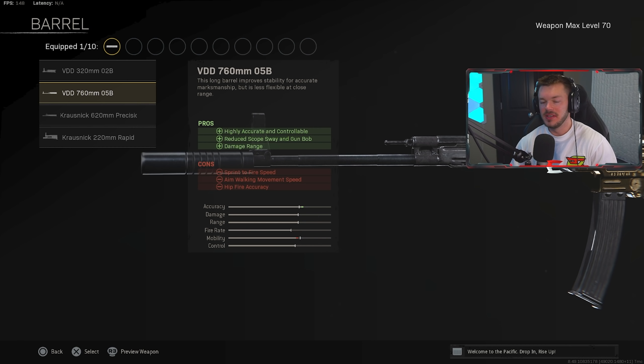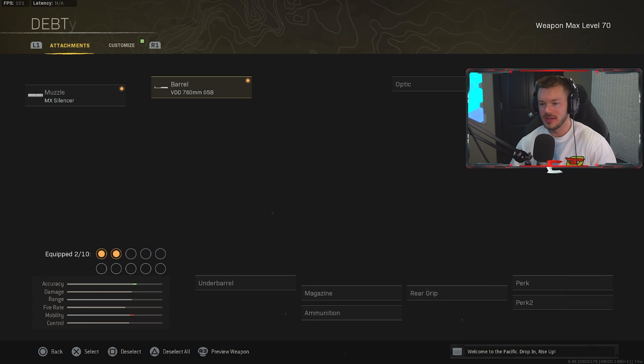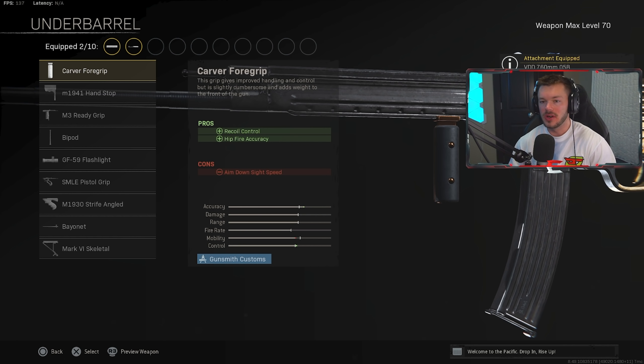In the barrel section, we're throwing on the VDD 760mm 05B barrel. This makes for a highly accurate and controllable recoil, reduces scope sway and gun bob, and increases damage range. It's similar to a Task Force style barrel — basically the equivalent here. I highly suggest running this one; there's really no ifs, ands, or buts about it. After that in the underbarrel section, we're throwing on the M1941 Hand Stop.